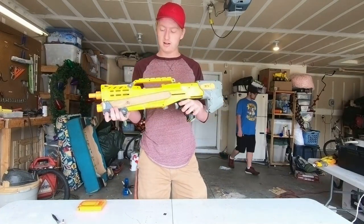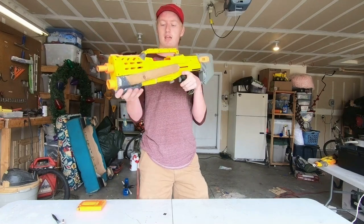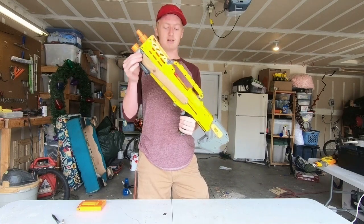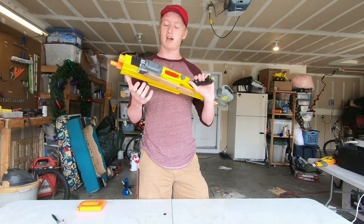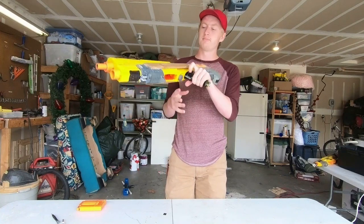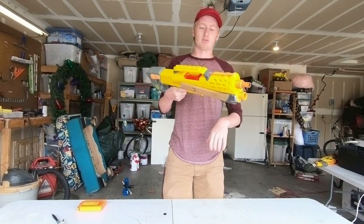As you guys can see, it's clearly got a Pump Grip. This Pump Grip is a combination of an old yellow N-Strike Recon slide that I cut and used wooden bars to connect back to the Bolt Sled. I also have an Ion Fire Handle that I just glued onto the bottom to give it a nice grip. Tucker doesn't like it, but I think it's very comfy and makes it very easy to prime.